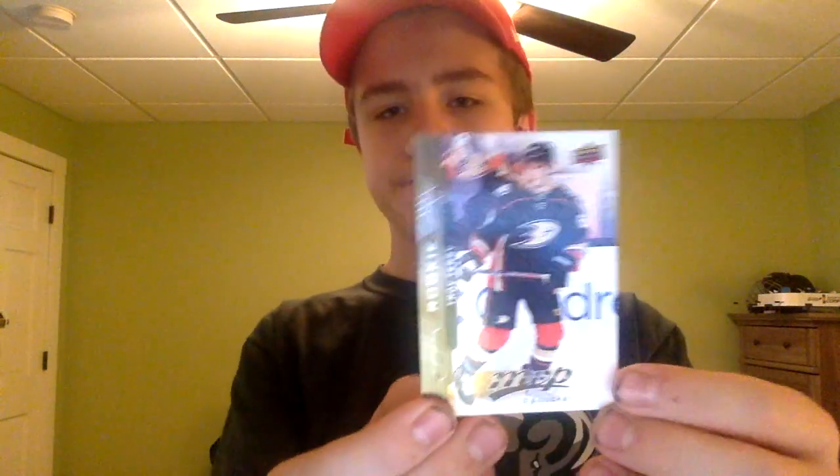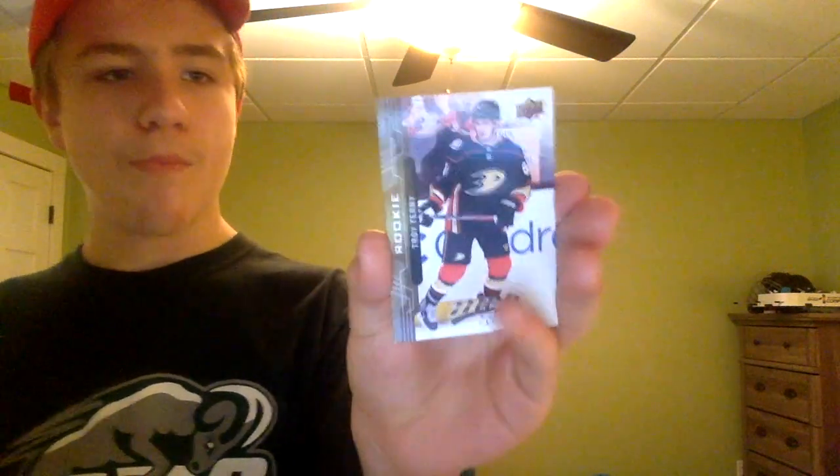Next up we have our second rookie card — a 2018-19 preview card for Troy Terry. Reading the back: Terry skated three seasons for the University of Denver and helped the team win the 2017 NCAA championship while earning all-tournament team recognition. He was then drafted by the Ducks. That's the second of five pages done.